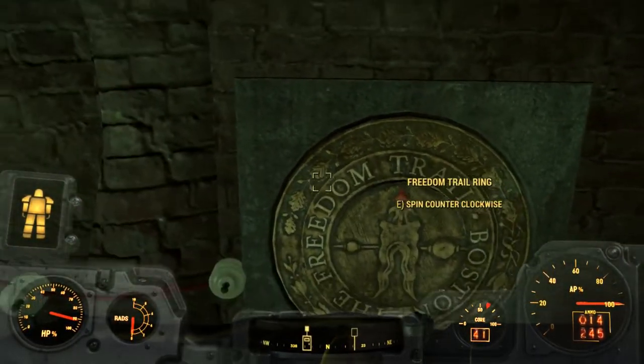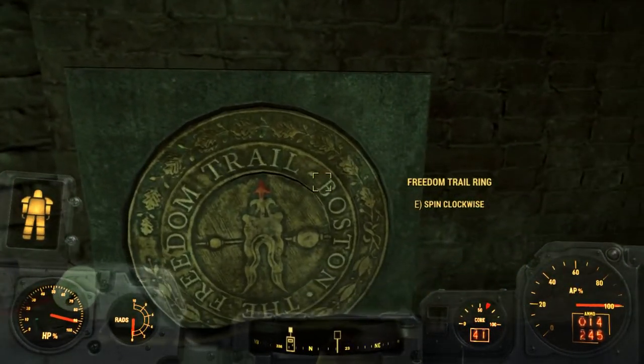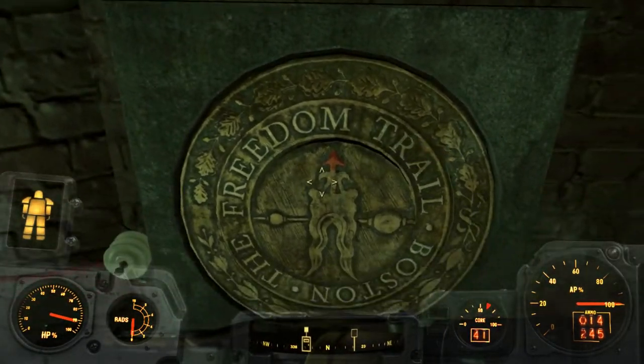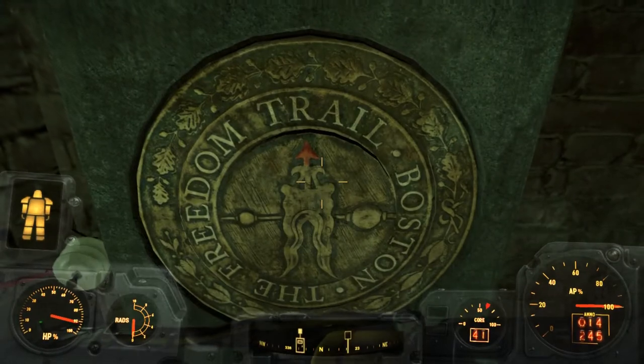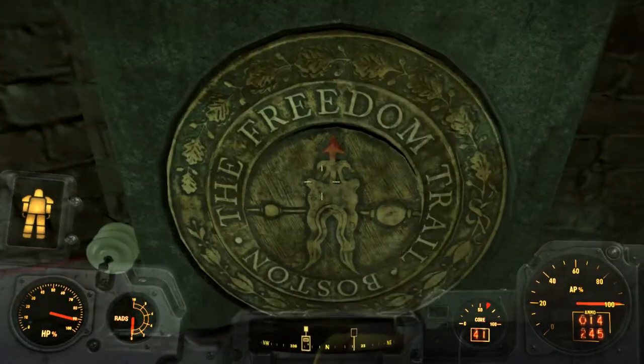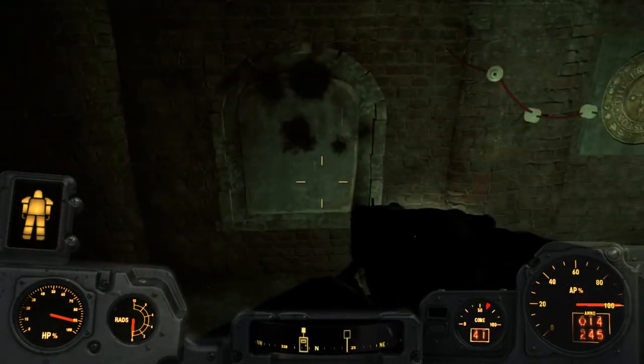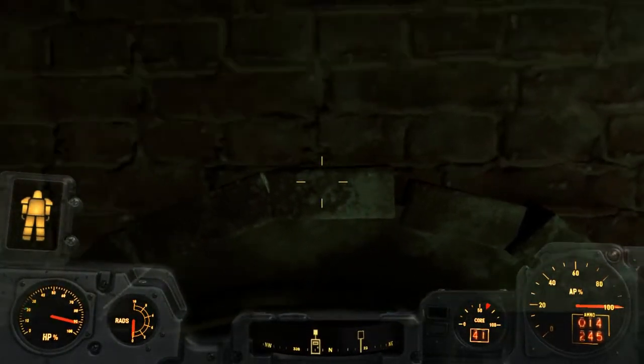When you come down here the first time, you need to spin this to spell out a word, and for each individual letter you're meant to press that center button. But as you can see, for some reason it's not working anymore and the door has been barricaded back up — I can't open it in any way.